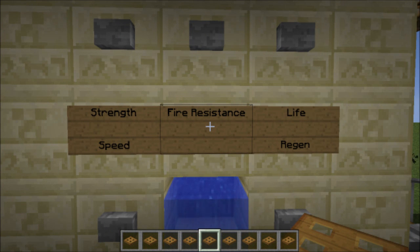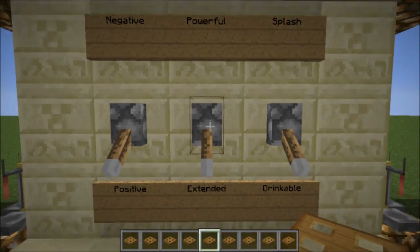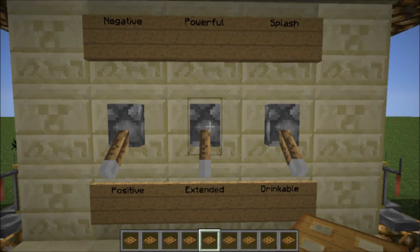For example, if you press the strength button, you would get three glass bottles, which you can then fill in the water below, a piece of nether wart, a blaze powder for the strength itself, and then appropriate modifier ingredients based on the way that you've selected your modifiers on the side levers.